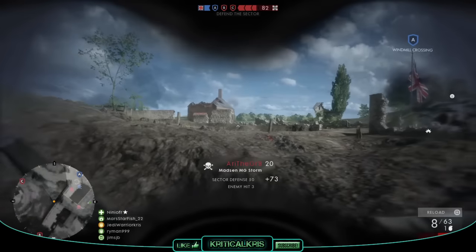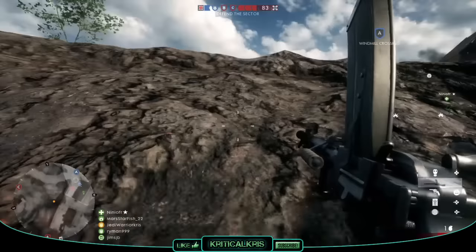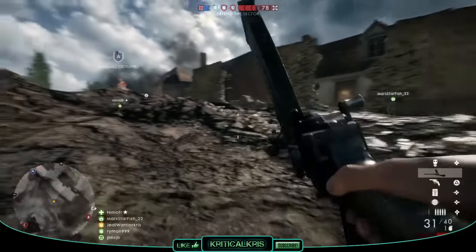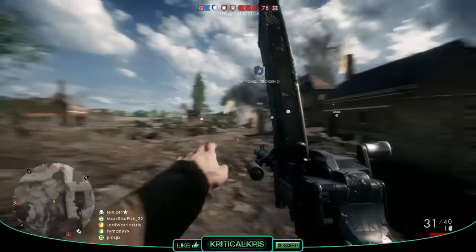In Battlefield 1, the Madsen MG is a primary support gun which comes in a total of three different variations: the Trench, Storm, and Low Weight. I'll be comparing these three a little bit more in just a bit, after I've gone over the main weapon stats.